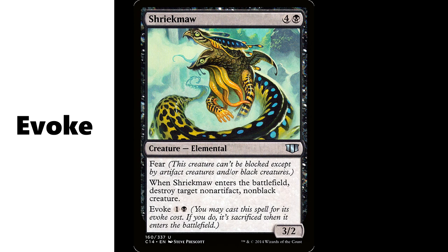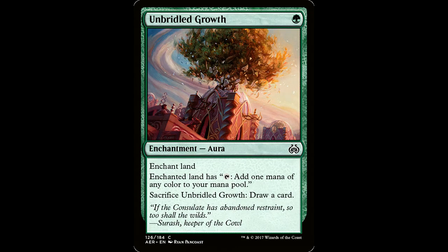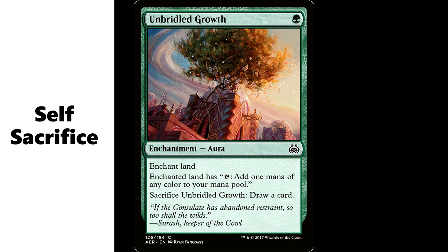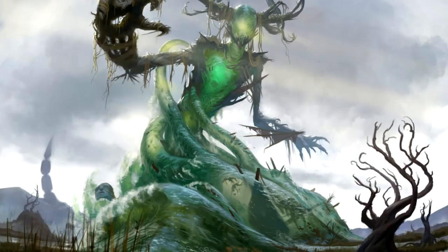You want cards like Shriek Maw and Mulldrifter — things that come into the battlefield, sacrifice themselves, and then you can recast over and over again as a removal spell or card draw. You also want little value cards that sacrifice themselves. Sporefrog — everybody loves Sporefrog. Unbridled Growth — one green mana for an enchantment aura that enchants one of your lands, tap to add one mana of any color. You can sacrifice Unbridled Growth to draw a card, and then with Muldrotha you just cast it again — so it's one green mana to draw a card.